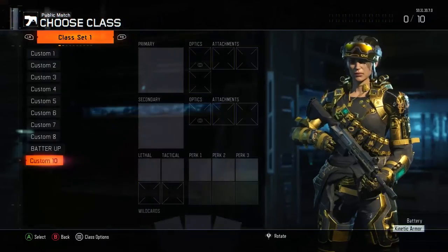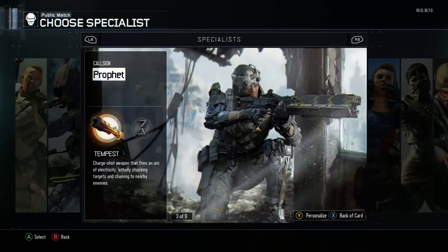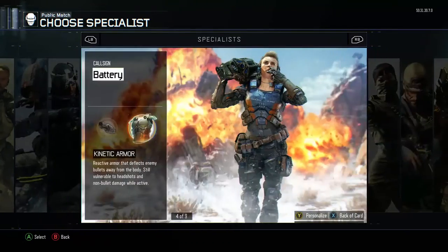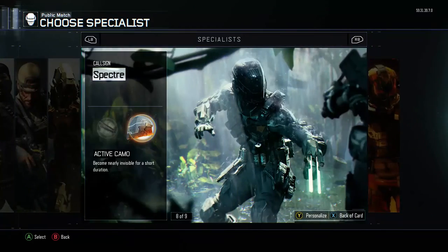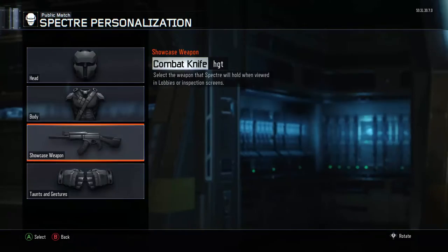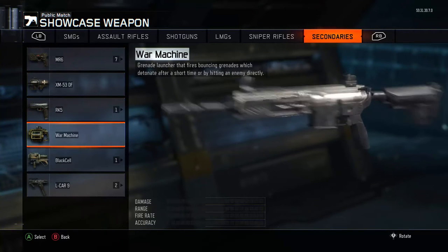You don't want to mess with anything right there because if you click on a class you'll lose it. Then go to any specialist you want — to get the M27 or grenade. We're just gonna do Spectre and go to Showcase.